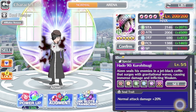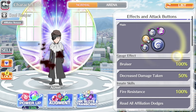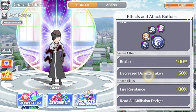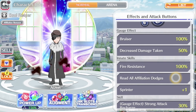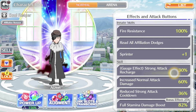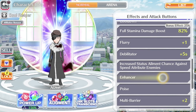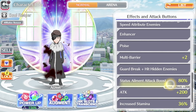His soul trait is normal attack damage plus 20 percent. He's a range unit with weakening on all of his abilities except his SA2 — he has a boost and a barrier on his SA2. The gauge effect is Bruiser 100 and decrease damage taken minus 50. His most notable skill: he is immune to fire, and he reads all affiliation dodging. His gauge effect gives him strong attack recharge time minus 30 percent, flurry plus one, increased status element chance against speed attribute enemies, enhancer, poise, multi-barrier plus two, guard break, plus hit and hit enemies, and status element attack boost 80 percent.